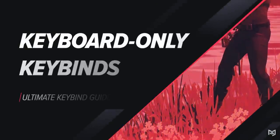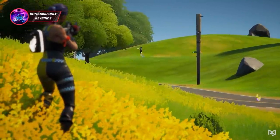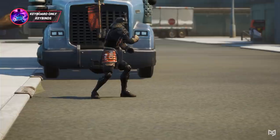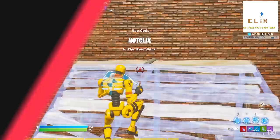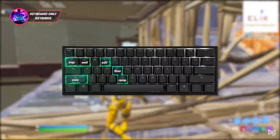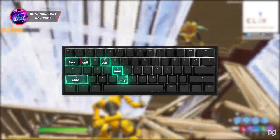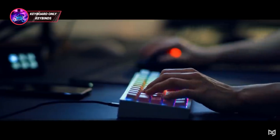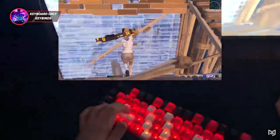Some of you may have circumstances where using side mouse buttons isn't viable, or you just don't prefer using them. If that's you, this next set of keybinds is perfect. It consists of Q for your wall, F for your floor, B for your ramp (pressed with your thumb), left shift for cone, tab for your trap, E for edit, and you can pick whatever you like for the other binds. This is a really solid set and an amazing alternative for those who don't like using mouse buttons for building.